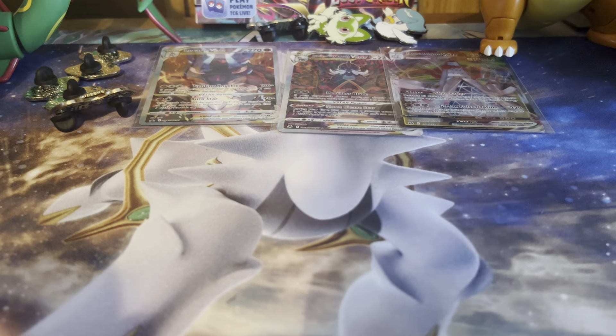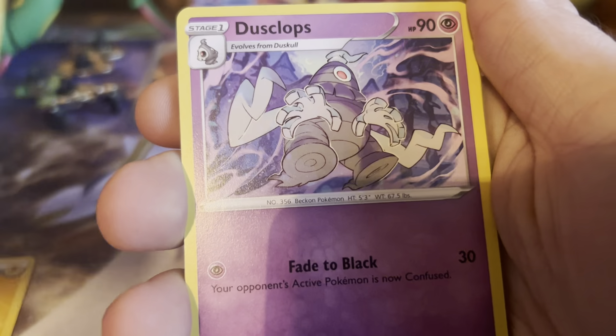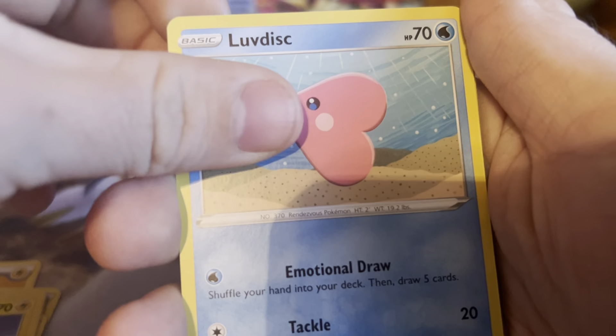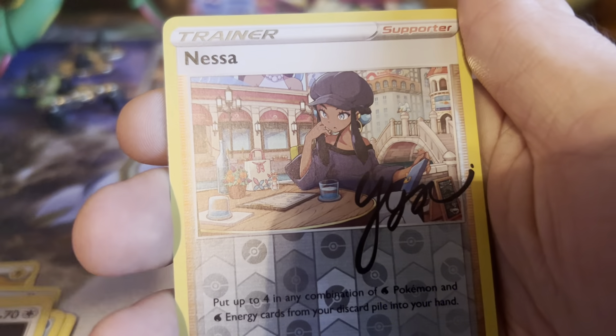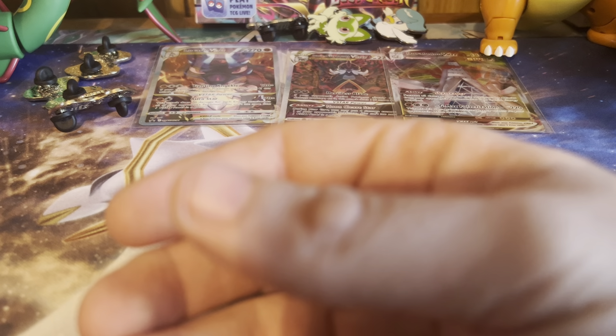Just two more packs left. I still want to open up more Crown Zenith — they're releasing products up until May. On May 5th they've got those Zacian and Zamazenta boxes coming out, and it's a Lightning type pack. I still have to pre-order that. The mini tins are already out. We got a Nessa for the reverse and a Tauros — not a bad start.